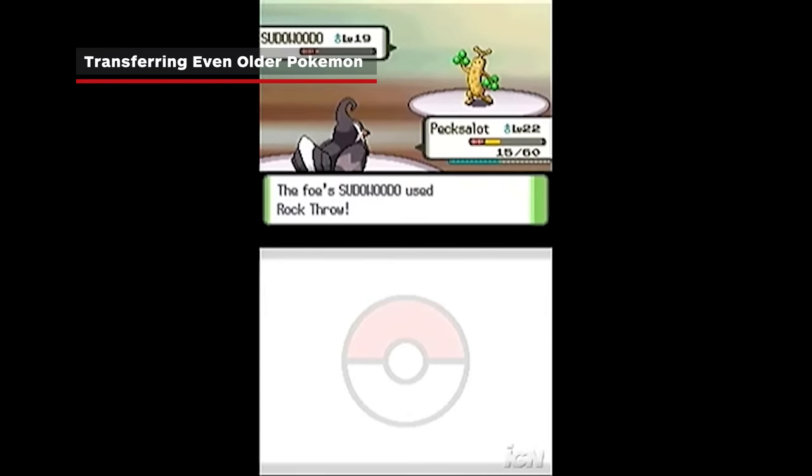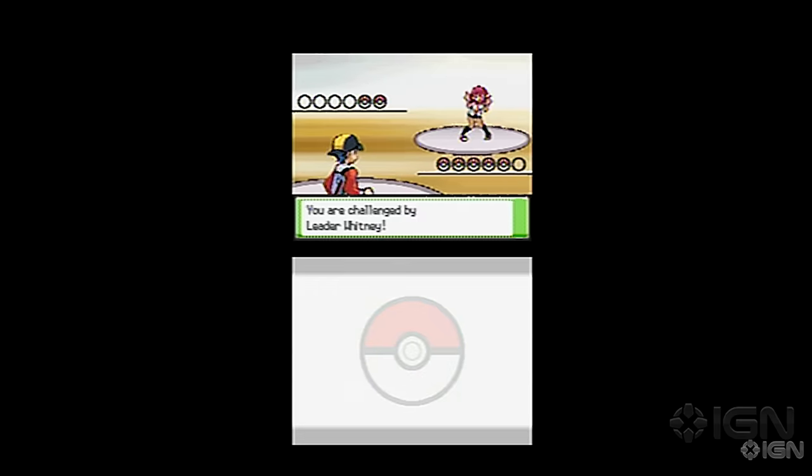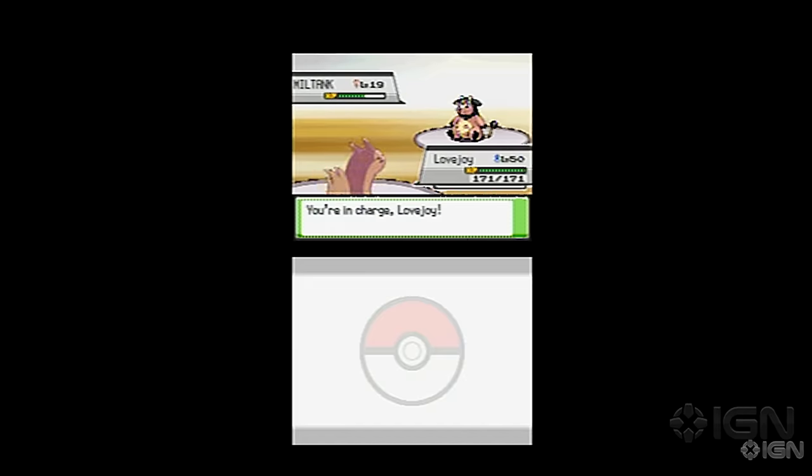Have the other DS on with the Diamond, Pearl, SoulSilver, or HeartGold cartridge inside. Follow the prompts from the PokeTransfer Lab and use the DS download play on the DS with the older generation game. Once this is complete, continue with the following steps.